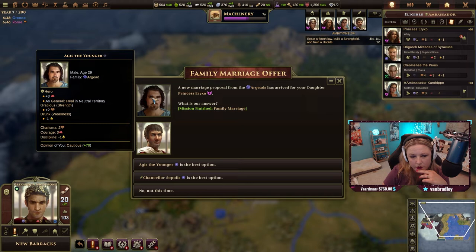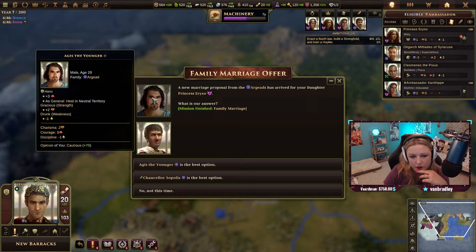A new marriage proposal has arrived for your daughter. There's a heal-in-neutral-territory ability — oh, that's kind of nice.